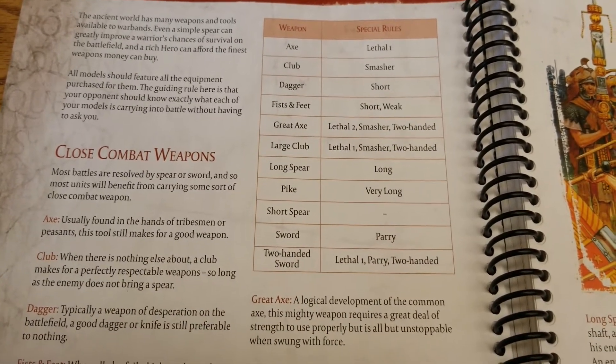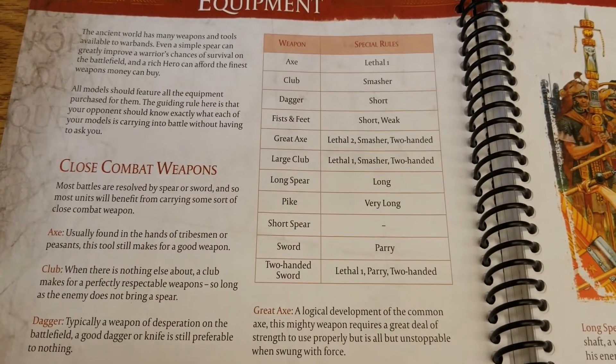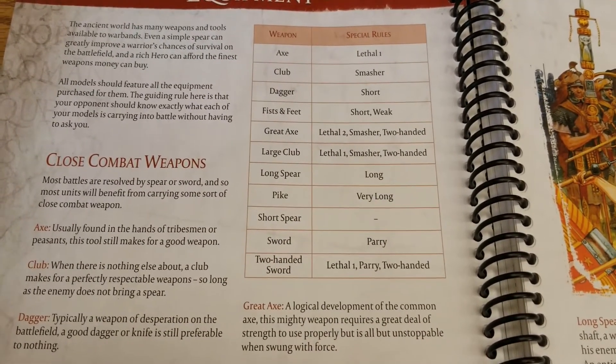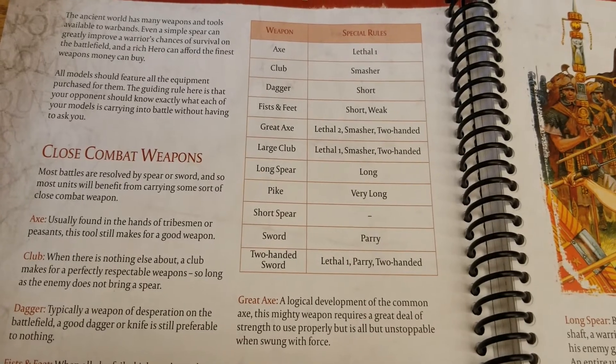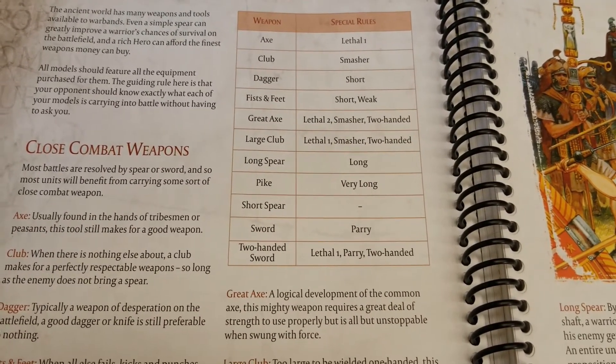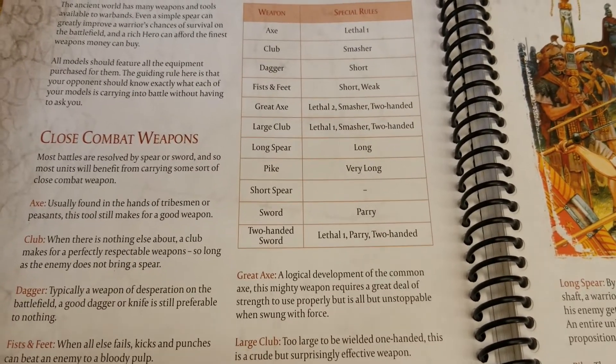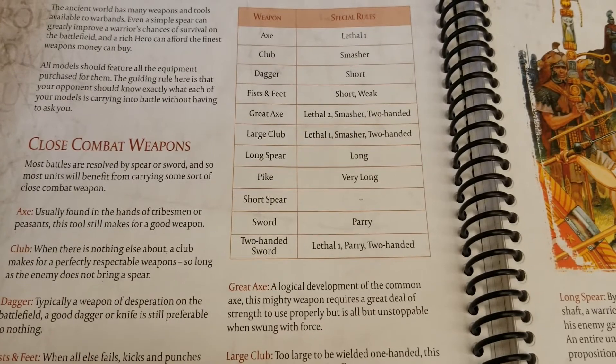Clubs might seem like a not-so-good weapon, but having the Smasher rule is important because so many things in the game have a shield and/or swords to cause those parries. Just being able to ignore that and move straight to armor saves is good — anytime you can force armor saves, that will hopefully result in casualties.